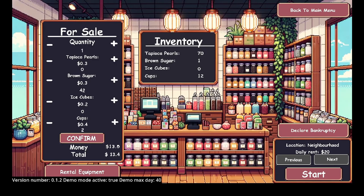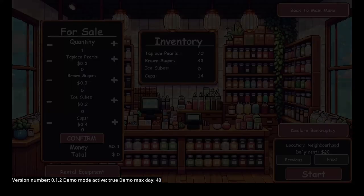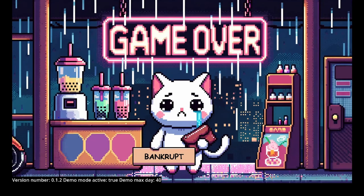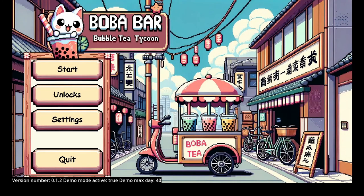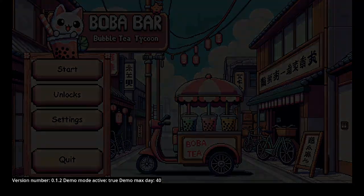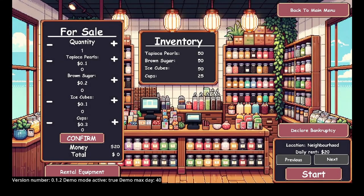We're probably going to go bankrupt today. I instantly went bankrupt — because what? I went bankrupt for no reason, just because I had $0.20 left. I didn't even sell a single bit yet and I could have made my money back. That's probably just a glitch — something that needs to be fixed later on. We'll try again.